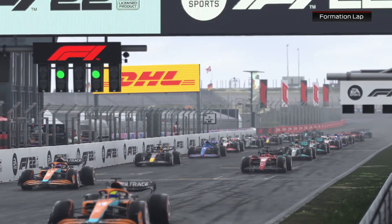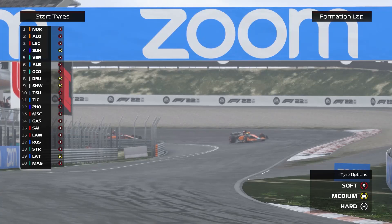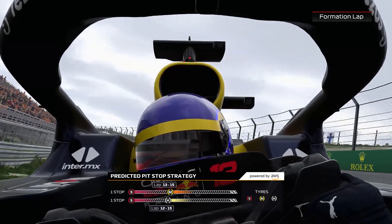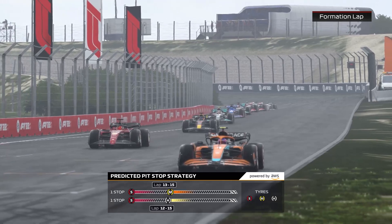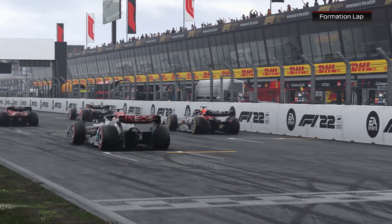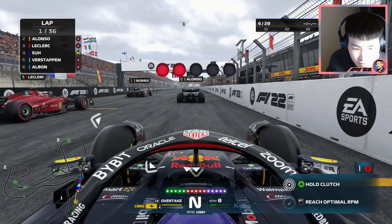The formation lap gets underway, and it's going to be interesting today to see how the dry conditions could affect the lifespan of the tyres. As the cars line up for the start of the race, each driver will be wanting to get the best start they possibly can. 36 laps of Zandvoort — let's go. Dutch Grand Prix time — let's see if we can get a good result. Lights out and away we go.